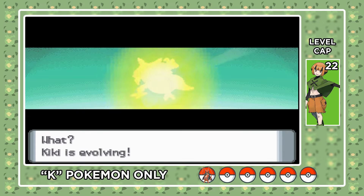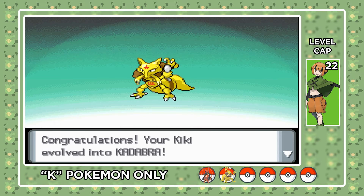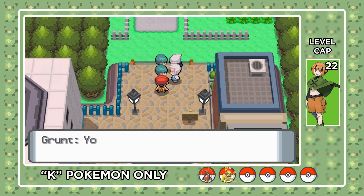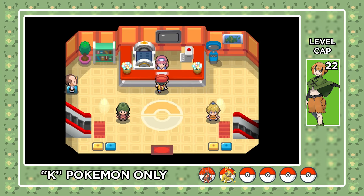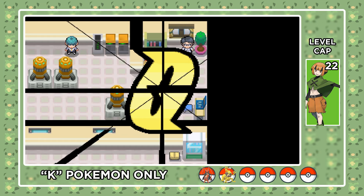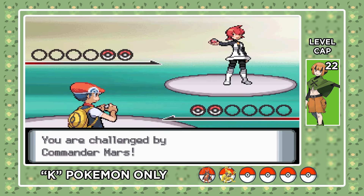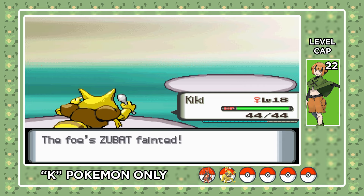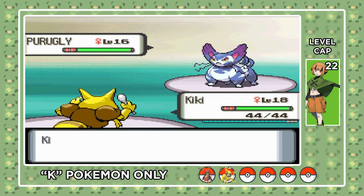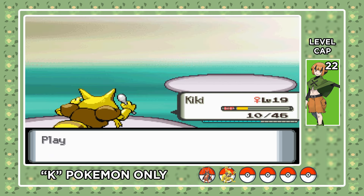The level cap is up to 22 now, so Abra can evolve into Kadabra, and we've got a full team for the run. We stopped Team Galactic — that's pretty easy — and now we're in Floroama Town. Here we've got Commander Mars. We don't have access to great moves or items yet, so we're going to have to take some risks. Her lead Zubat goes down to a super effective Confusion from Kadabra, but her ace Purugly won't go down so easily. We need to hit three Confusions to KO, meaning we need to risk a crit on Purugly's second Scratch — but we stay unpunished. First Team Galactic Commander down.